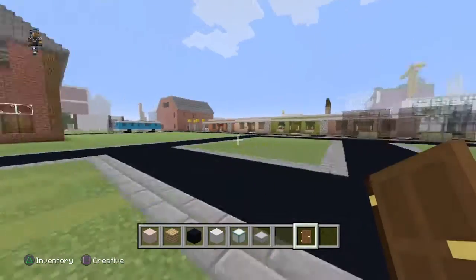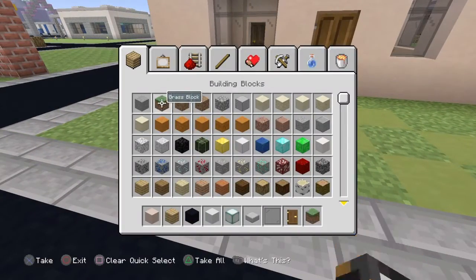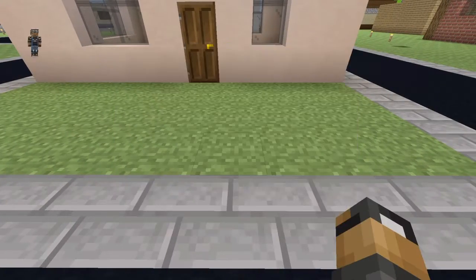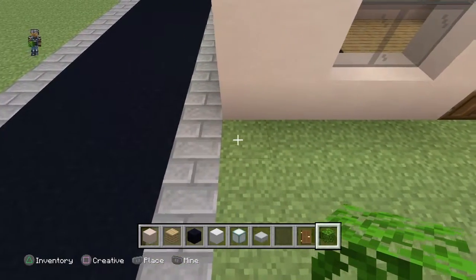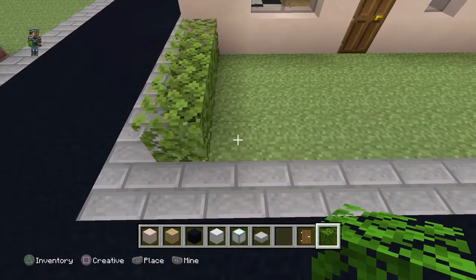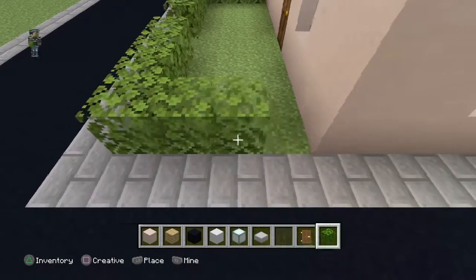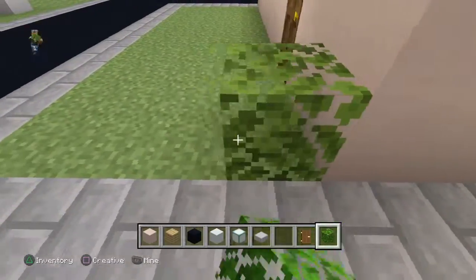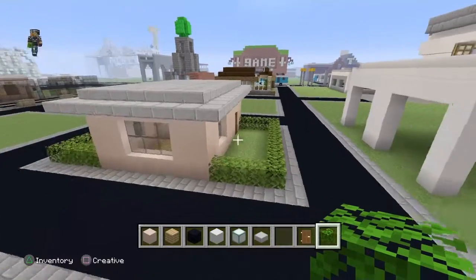Now you don't need the dirt block outline anymore, so turn it back to grass so you can see how you want to have it. Here's the fun part — grab any kind of bush you like. From this area go one, two, three, four, then miss one and go one, two, three, four, and fill in the remaining space. Come around to the back and do the same thing, filling the whole back garden space in with bushes.